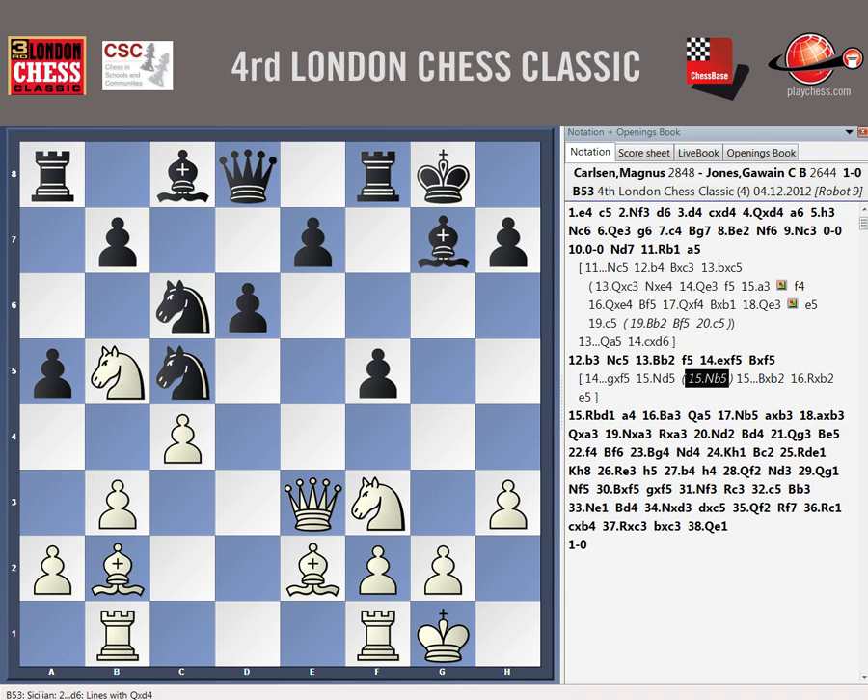I thought white might be a bit better here. Maybe. The position's a bit loose. It's possible as well. I thought that would be something after bishop takes F5, but when I played B5, I missed knight B5 which held the position together in that line. I was only looking at B4. So that's why I thought that was further on.